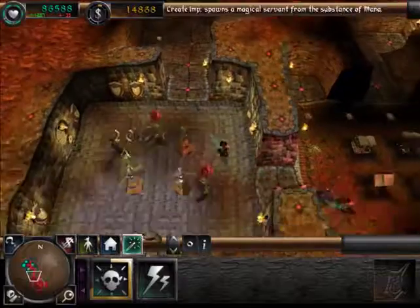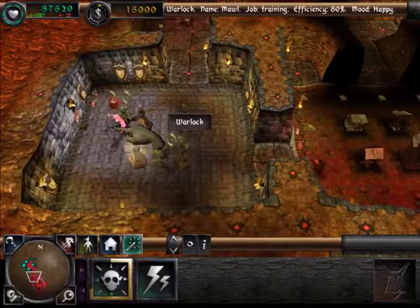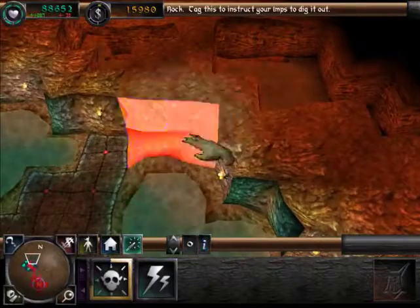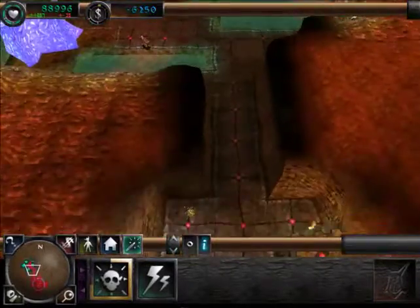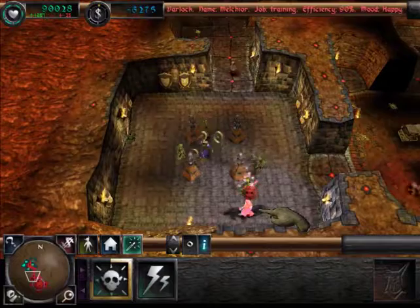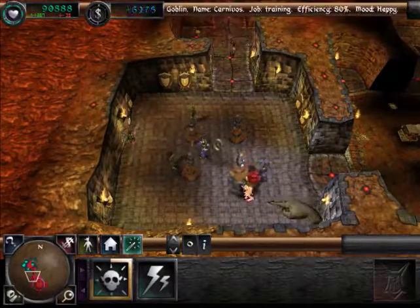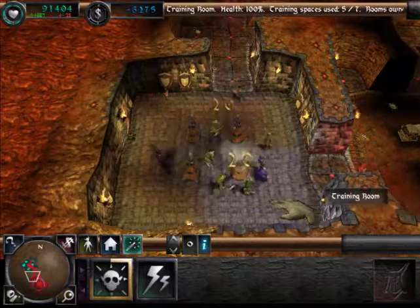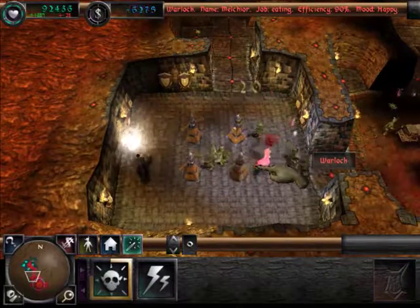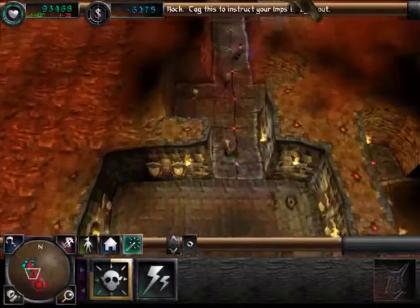My thoughts on the Warlock: they're a required researcher, but they're also total cowards — I find them running away from fights a lot of the time. They're also occasionally very detrimental to your team at extremely high levels, because they get a wind spell which can blow a lot of your creatures out of position, which is not okay. But I believe at level 4 they get a heal spell, which they'll just randomly cast on your creatures — which is very appreciated.